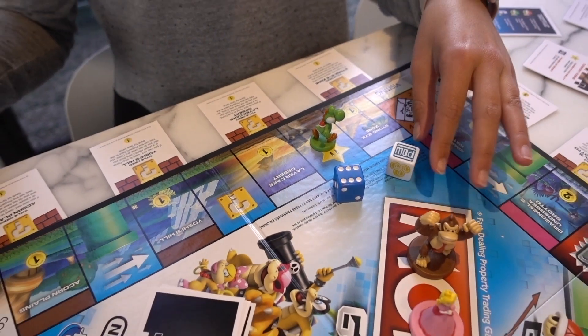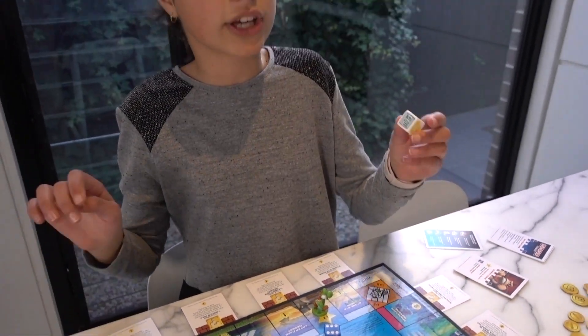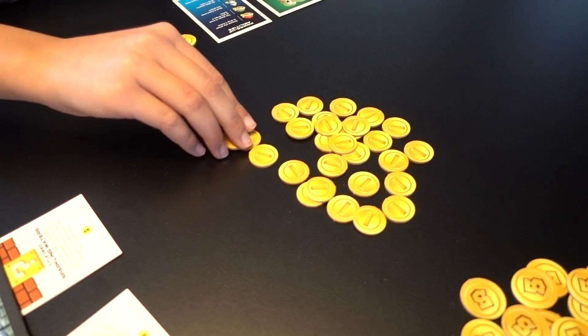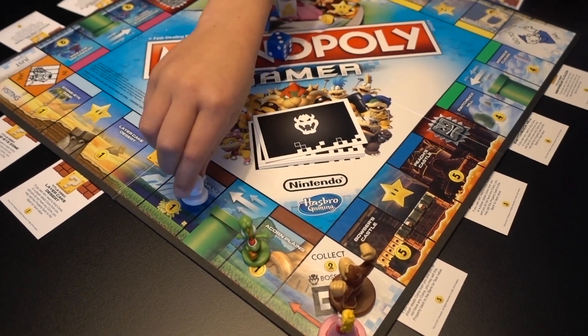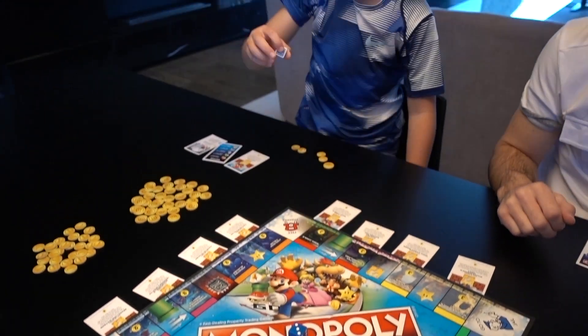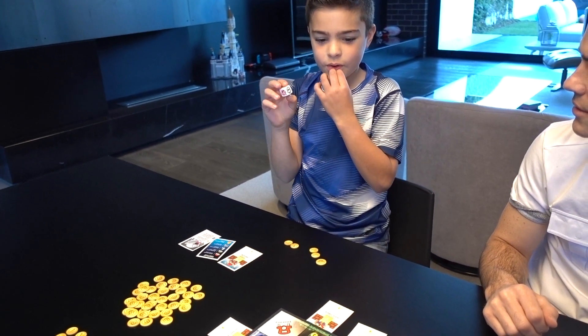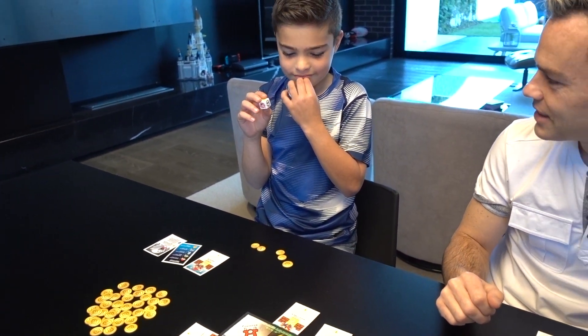Then you look at your power-up dice and you can see which ability you have unlocked. Abilities allow you to get coins from the bank or steal coins from others. I could steal two coins from someone! Not me. Who would I choose? Not me.